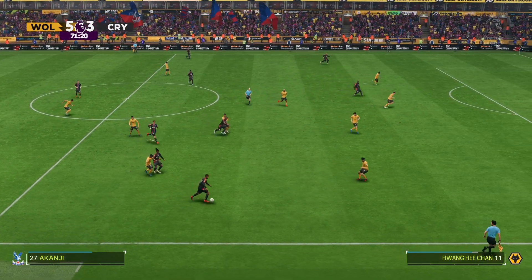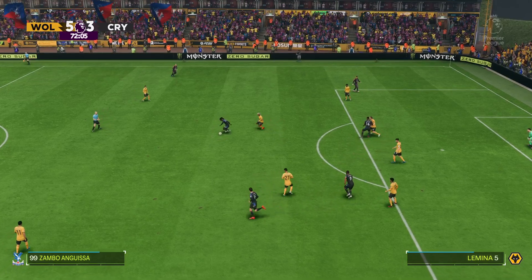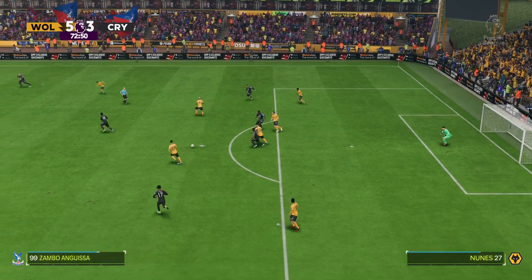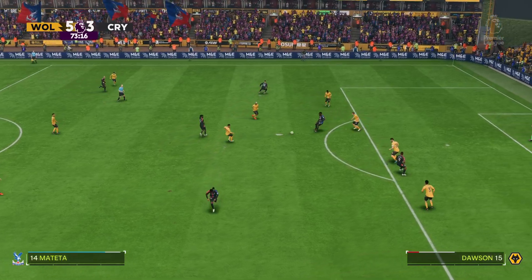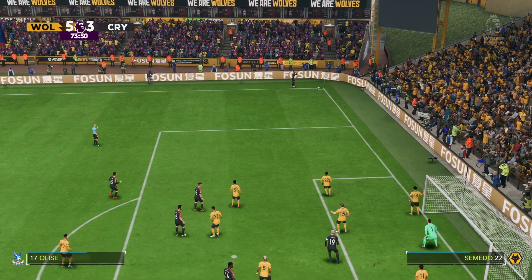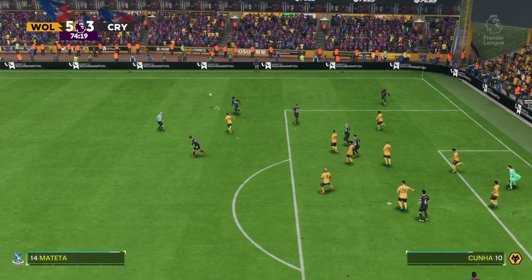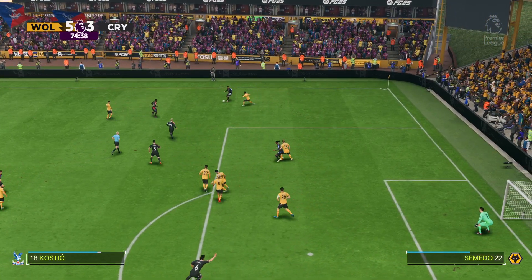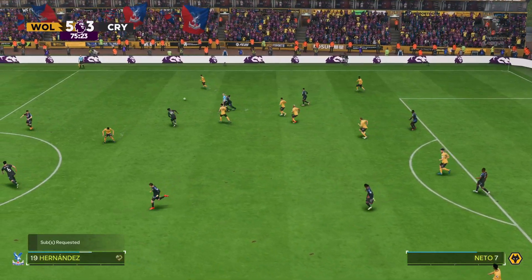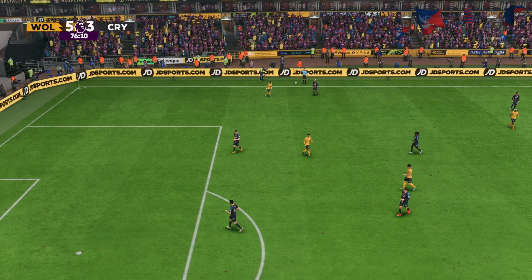Michael Olise. Akanji. Antonio. Anguissa. Theron. Jean-Philippe Mateta. Decent move looked to be building. Anguissa. And the goalkeeper does what he's there to do. Played into the box and the corner comes to nothing. Hernandez. Possession given away. Could be a chance to break here. That's out of play — it'll be a throw now.